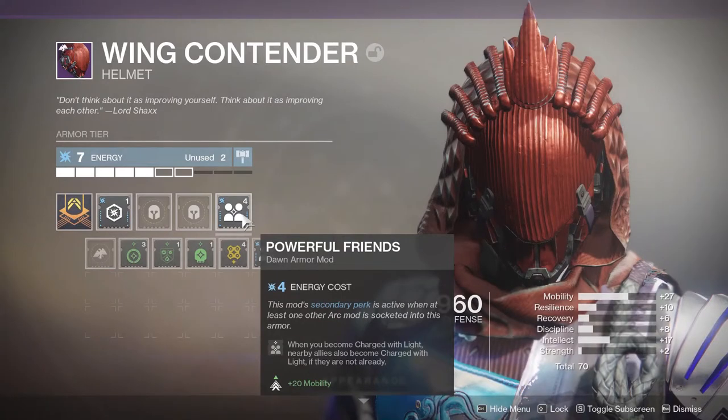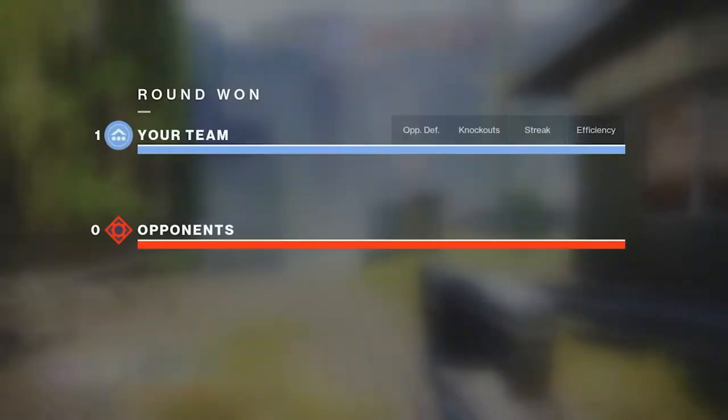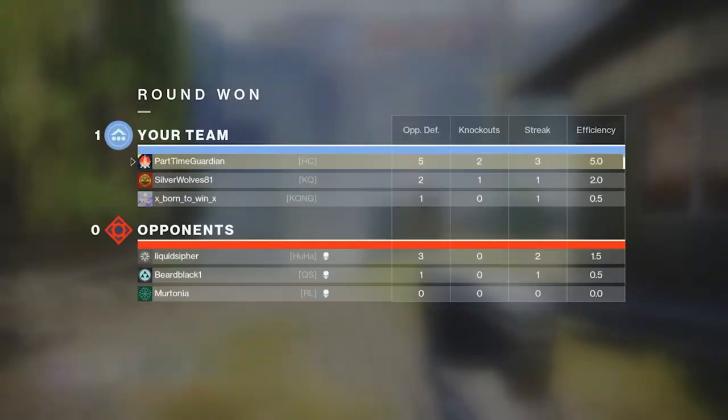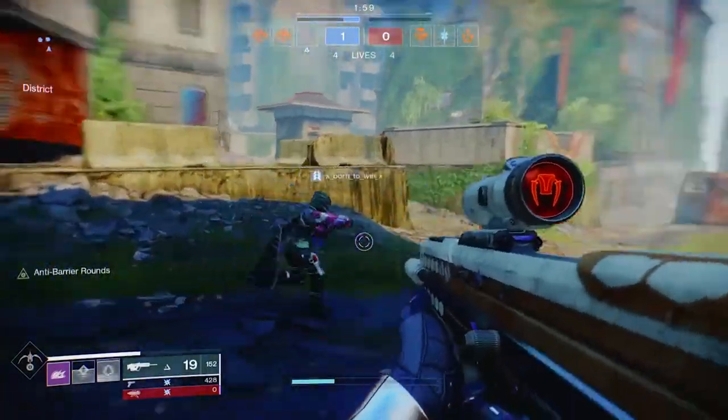In Season of Dawn, there's a mod called Powerful Friends, which has several advantages. If you place this mod on arc-based armor alongside another arc mod on armor, you get plus 20 to your mobility. If you can get all arc armor from Season of Dawn and spec it with one of these, you can essentially max out your mobility with minimal mod sockets and cost.